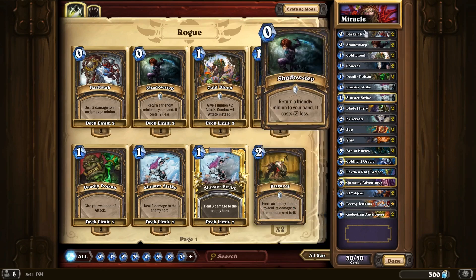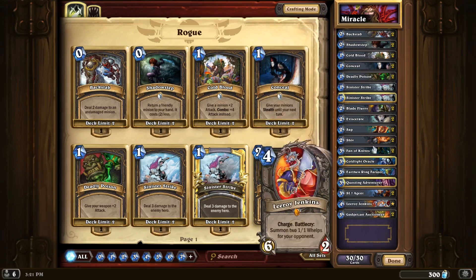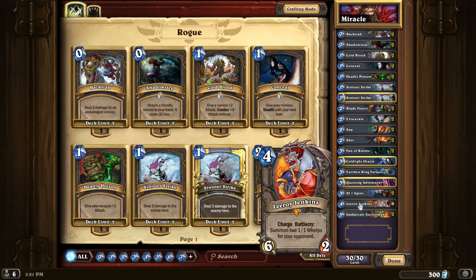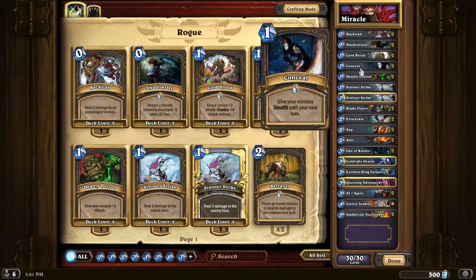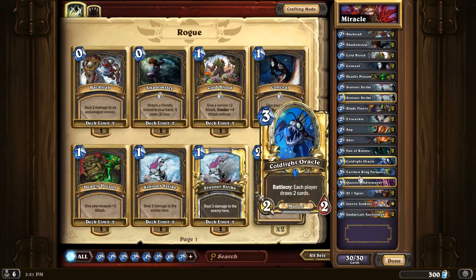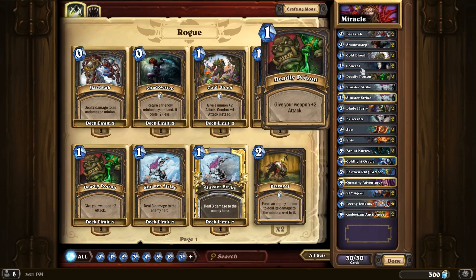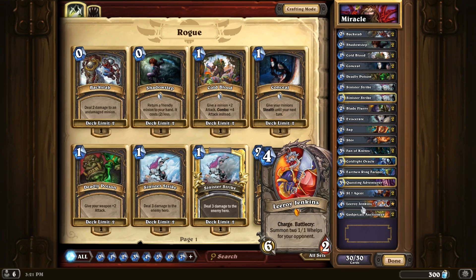So that is the Miracle Rogue — it works very well. You use Backstabs to kill off early minions. Mainly what you want to focus on is getting your Gadgetzan Auctioneer out and then start casting a bunch of spells. Wait for Leroy Jenkins. Either conceal all of your Questing Adventurer, Cold Light Oracle, and Earthen Ring Farseer, or shadow step them back into your hands so the board always stays clear, and basically just ram your opponent's face.